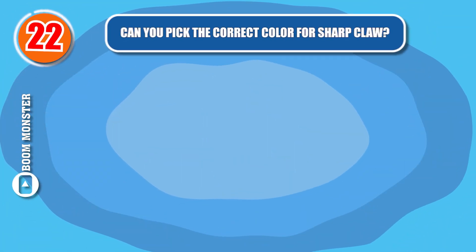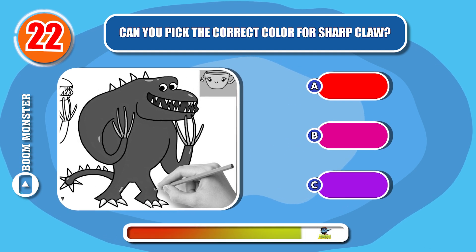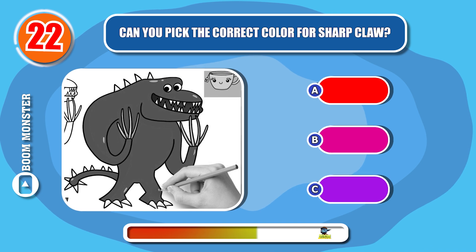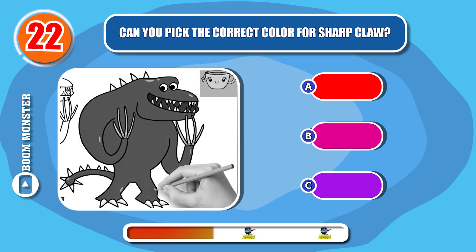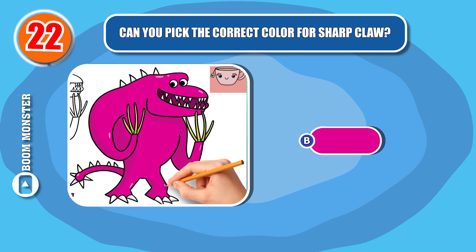Round 22. Can you pick the correct puzzle piece for this? One color for Sharp Claw? Yep. His main color is pink.